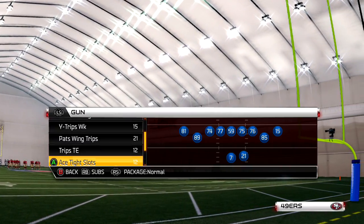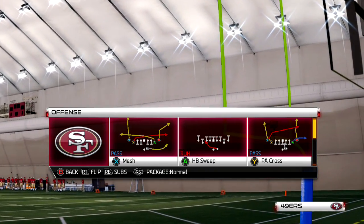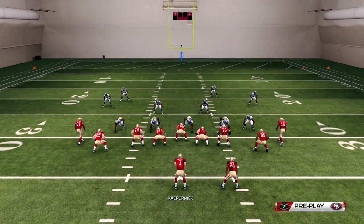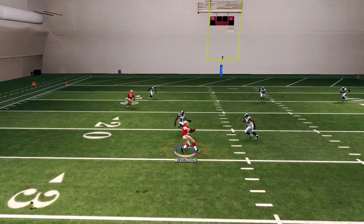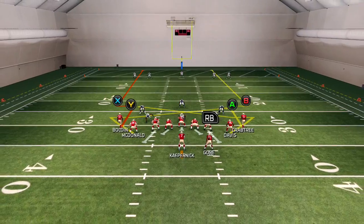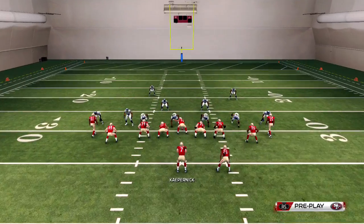Now we're in Case Tight Slots. I don't run too much stuff out of here, but there are plays I run. Corner and ghost — you've got to learn how to throw these routes. See the X and B receivers? These are interesting — they're underneath routes. It's really good for short yardage. What kind of random defense is that? Look at that pick. I haven't mastered the timing of those routes.